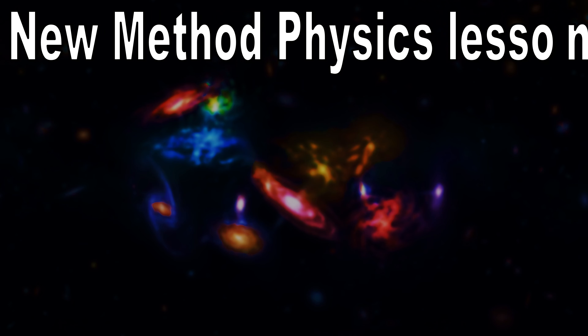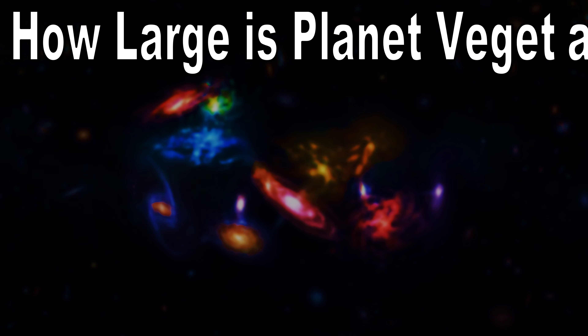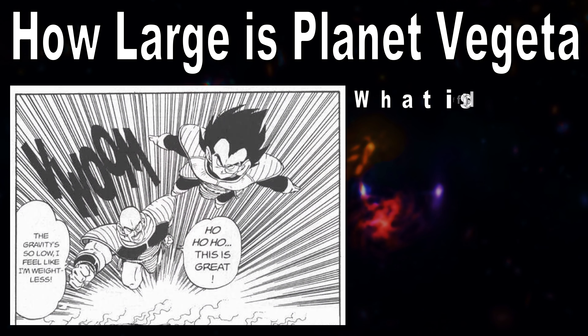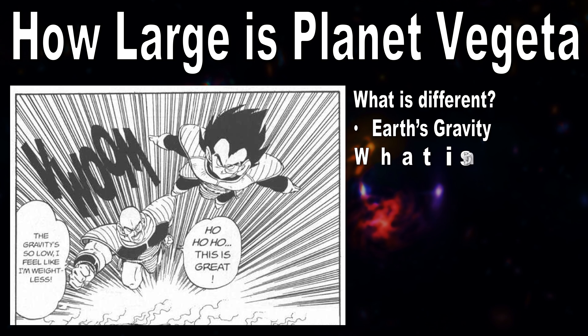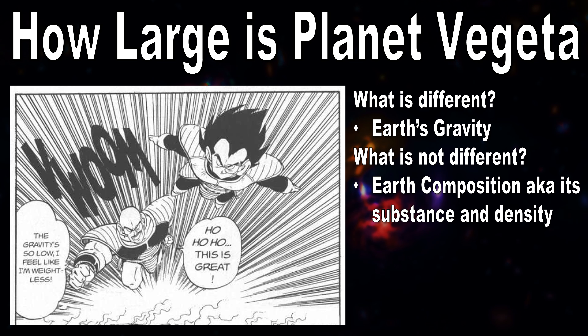Now for the new method that requires a bit of a physics lesson. This method will be on how large is planet Vegeta, based on the physics of planet Vegeta — mainly on the fact that when Napa and Vegeta come to Earth, they talk about how the gravity is so light. But there's no description of why the composition of planet Earth would be different than planet Vegeta.